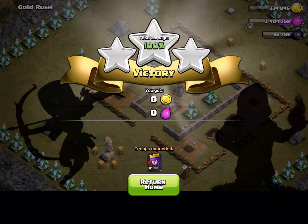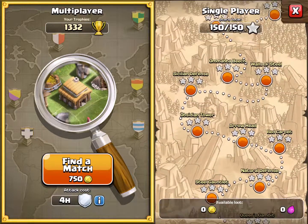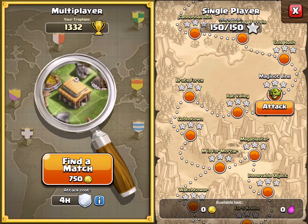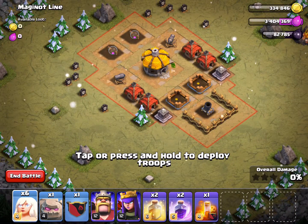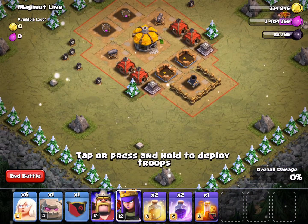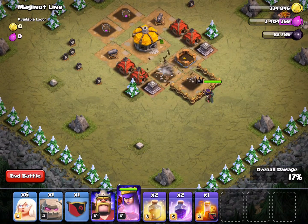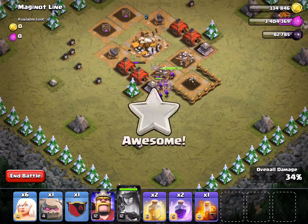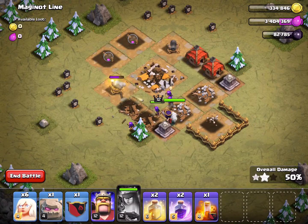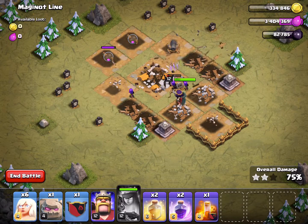Next is number nine, called Magano Line — I'm not sure how to pronounce it or what it even means. My queen is back. This one has one mortar and two cannons. I'm going to start off with the mortar. Once I get closer to the cannons I'll use her ability. The archers distract the cannons so the queen can take them out without getting hurt. Here's the last cannon — just two elixir storages left. That was level nine.